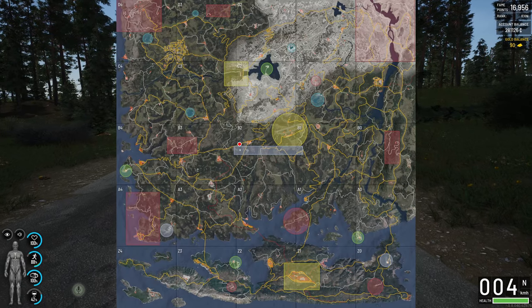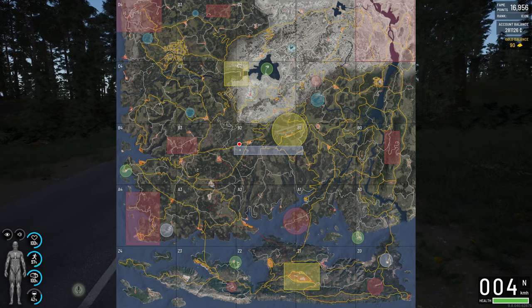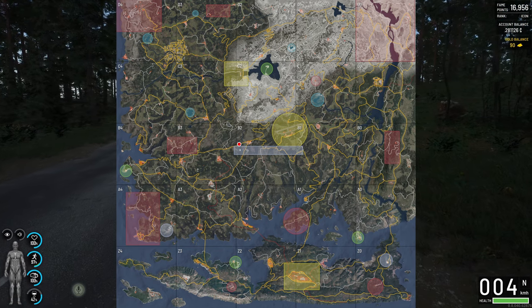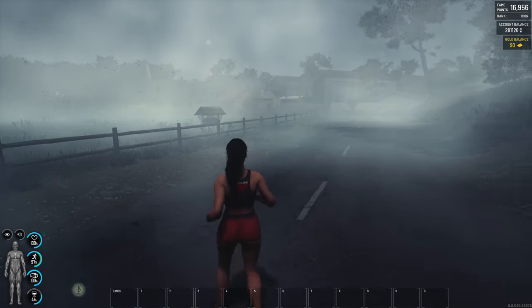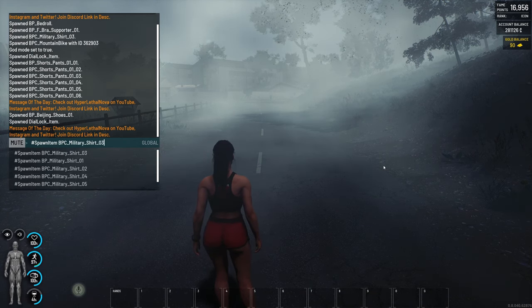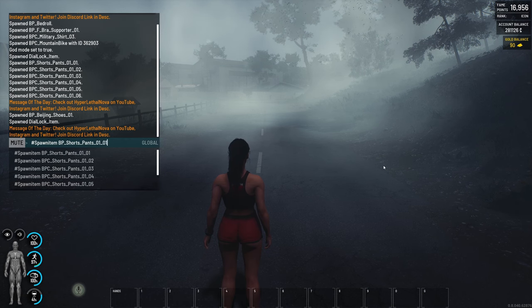Now we're going to take a little trip over to the city because apparently the city got a rework. We'll make our way up there with a bit of admin magic. I'm really excited about this because I think Samabar is one of the coolest locations — it makes it feel like a real place with NPCs living there and a backstory. But instantly — oh, I think they overdid it with the fog. They definitely overdid it with the fog. This is a bit much, guys.